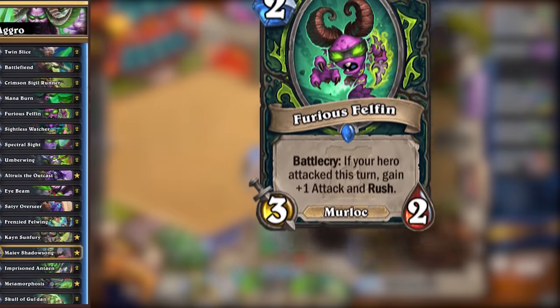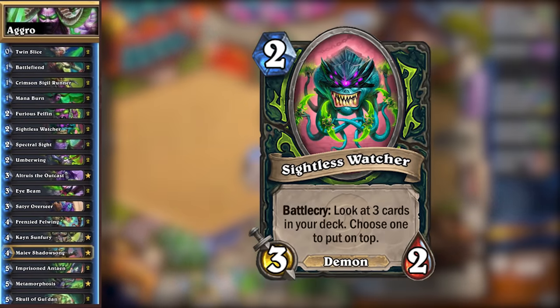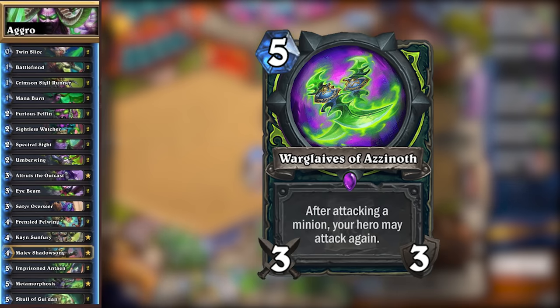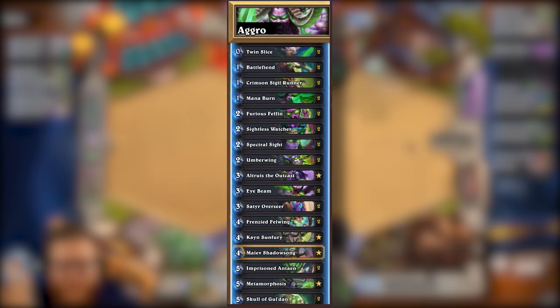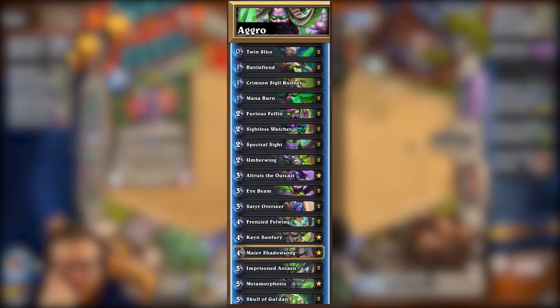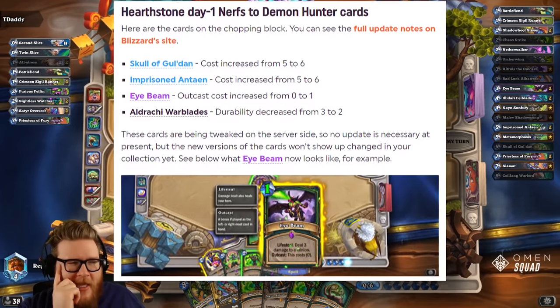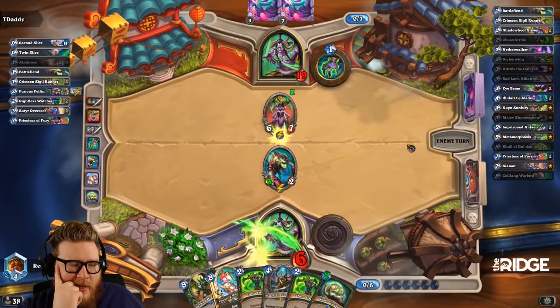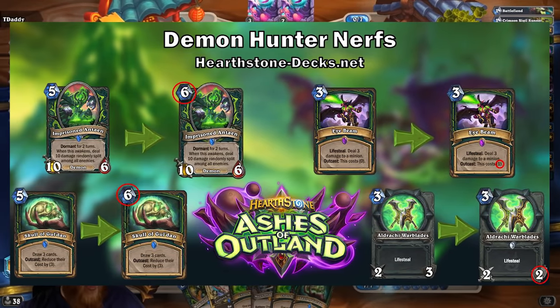There are many different day-one lists to look at, but one is particularly mind-boggling — it ran Furious Felfin, Sightless Watcher, and Maiev, and Warglaives of Azzinoth before they were nerfed didn't even make the cut. The craziest thing about this decklist is that 17 out of 30 cards ended up getting nerfed, with four of those nerfs happening within 24 hours of the expansion launching. Skull of Gul'dan went from 5-mana to 6, same as Imprisoned Antaen. Eyebeam went from Outcast costing 0 to 1 mana, and Aldrachi Warblades' durability went from 3 to 2.